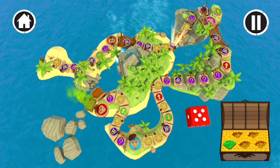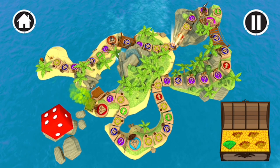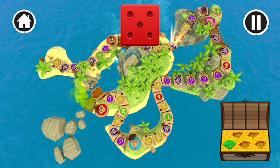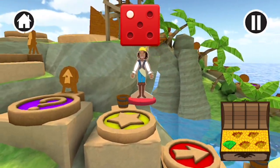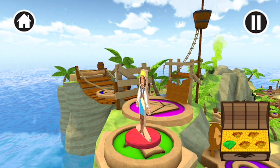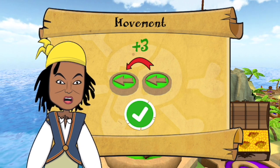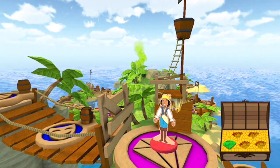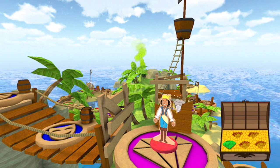Tap, swipe or shake the die to move your piece. You rolled a five. One, two, three, four, five. It's a message in a bottle. It says to move forward three spaces. Looks like it's time to play a game. Can you help me win a duel, swashbucklers?